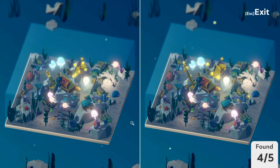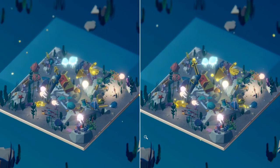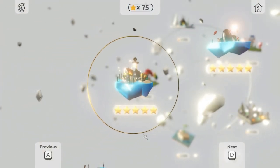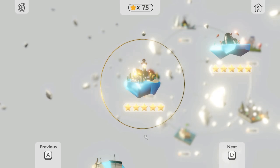Now we're on a roll, only one more to go. Use your eyes to spot that last difference, which is the turtle on the left — it's also bigger in the right picture. And that concludes the water level, which means we are going to move on to the next world.